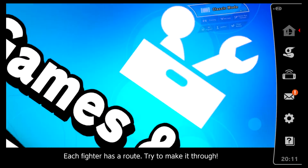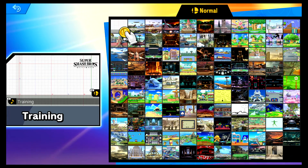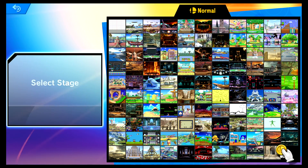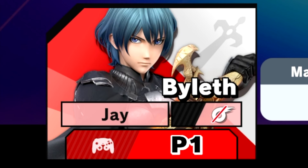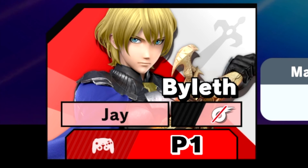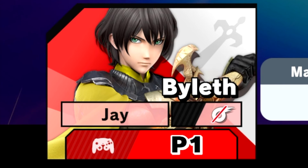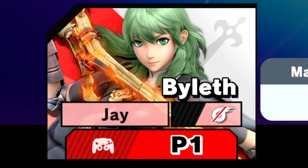Alright, you guys know how this works: we're going to check out the stage, try out the character, do the classic mode, do all the spirit battles, and yeah, we're going to have a good old time. Garreg Mach Monastery! Byleth has male and female versions, one modeled after the head of the Blue Lions, the head of the Black Eagles, the head of the Golden Deer, our Sothis skin, and then super saiyan green Byleth.